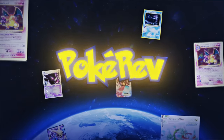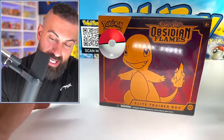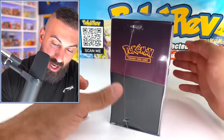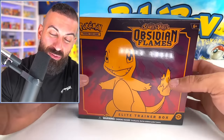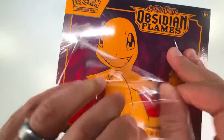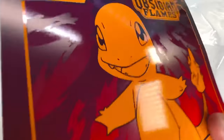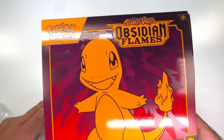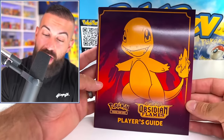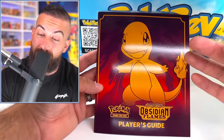Here we have it, the Obsidian Flames Charmander ETB. It looks amazing — the colors are slick, Charmander is orange. This box looks really good, but I want to see what we can get out of here. The one thing that's got me so excited is this promo card that you can only get exclusively in the ETB. I want to take this Player's Guide out so we can see all the cards we could potentially pull in this set.